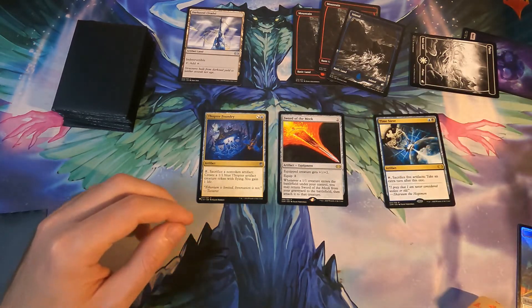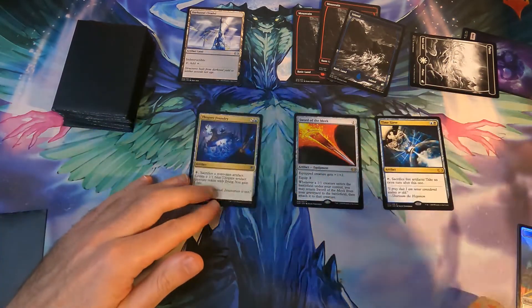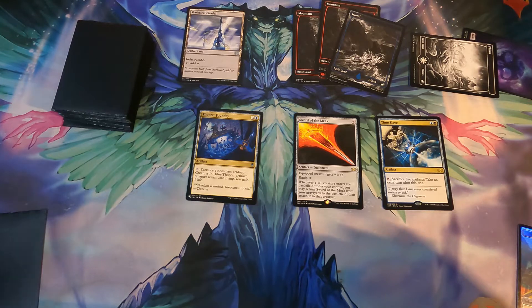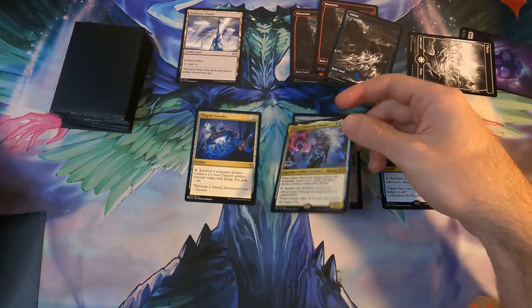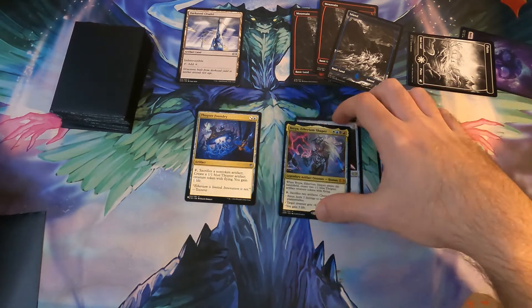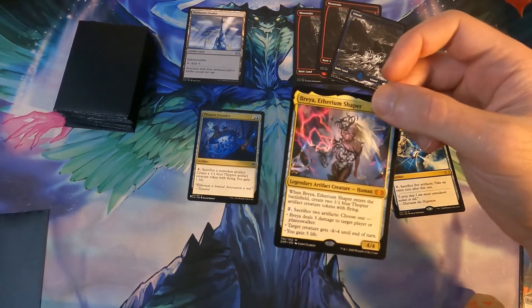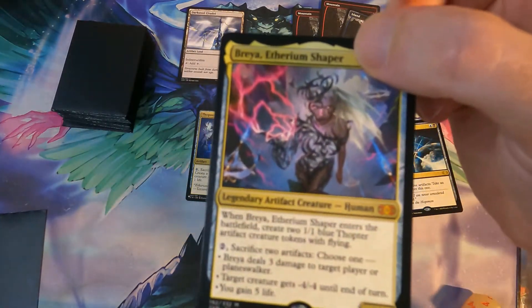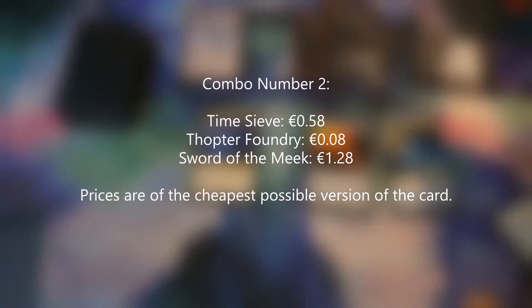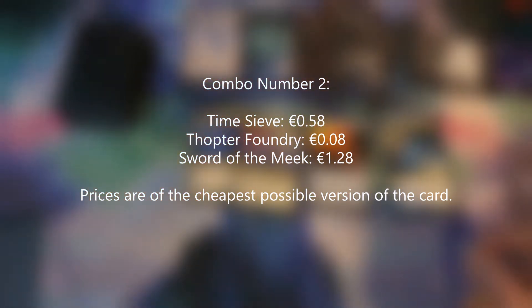Sorry about the confusion about Ashnod's Altar — that is only needed for the infinite mana combo. For the infinite turns you only need these three cards. I'm also going to suggest a Commander to use this combo with: Breya. Breya is good because she gives you some Thopters already. If you want to play Commander you can play this combo with Breya quite effectively — she's a combo-friendly Commander. I'll link a Breya deck that I've built, if you guys want to check it out, containing these combos as well.